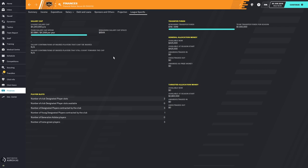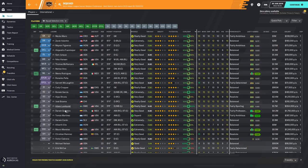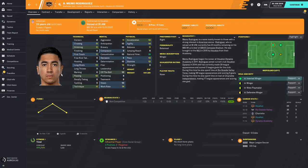$350,000 is going to be most of my general allocation budget — that would leave me with only $75,000 left. So that's a pretty hefty sum. Looking at Mimo Rodriguez, he is a youngish player. One thing to also consider is that he used to be a homegrown player — a Dynamo Academy player — but after a certain amount of time I suppose they lose that status.